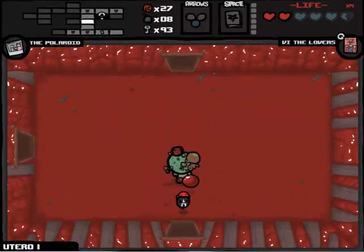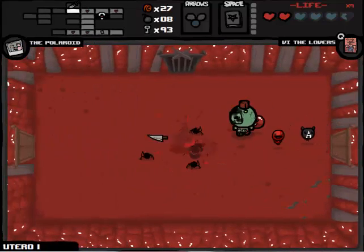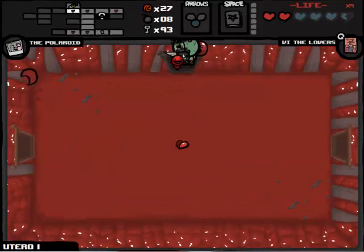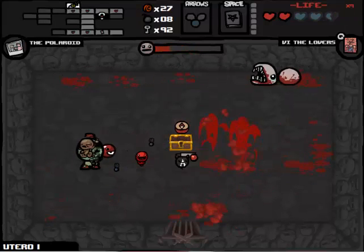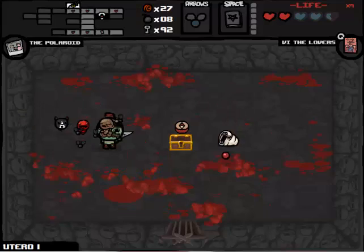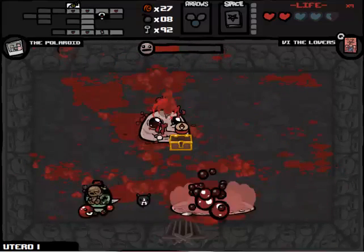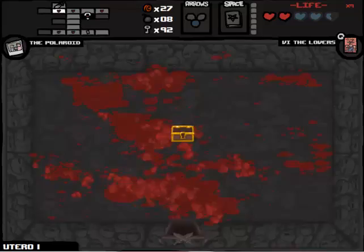If there's a curse room, would you waste two spirit hearts to do it? Yes - because again, curse room could contain Guppy's Paw. If Guppy's Paw comes through, that's a lot of permanent polaroid invincibility. Golden chest could contain an HP upgrade, so I guess we'll do it. It contains the Compass - so we have map plus Compass. I kind of call dick move there, but that's okay. Because we're going to be wiping out everything in one shot. There's a chance I'll go to the Cathedral with Mom's Knife and this incredible damage.